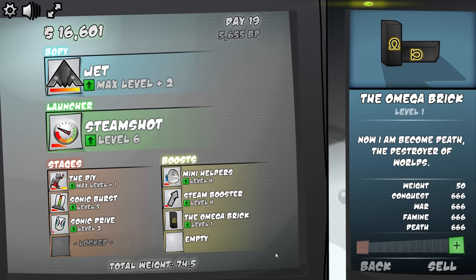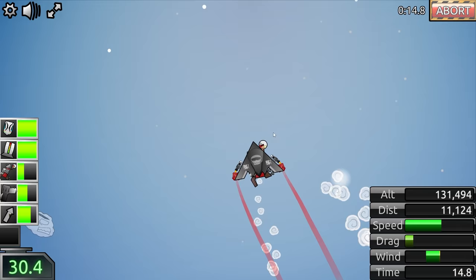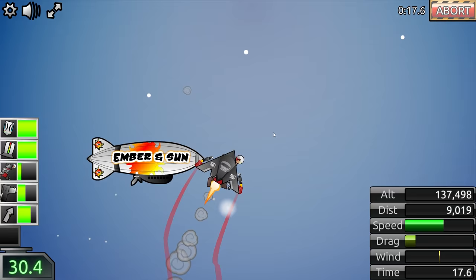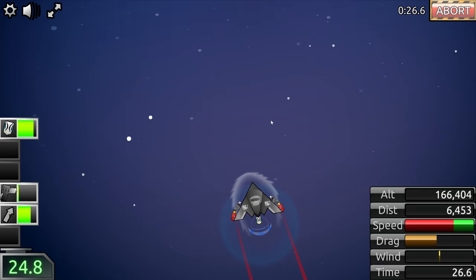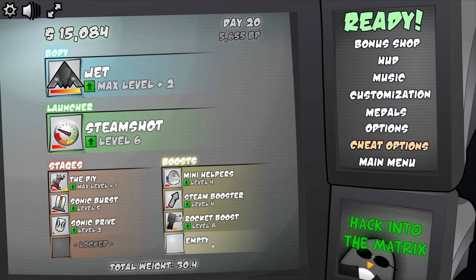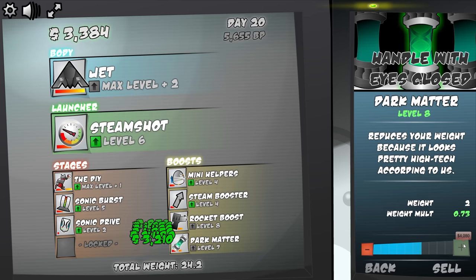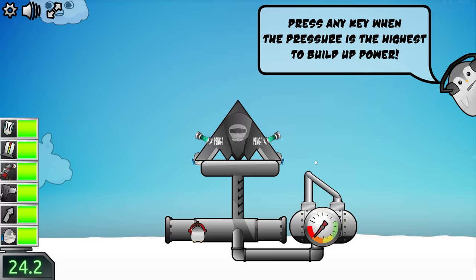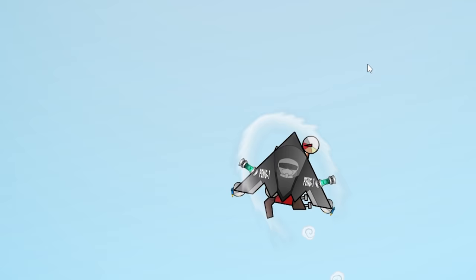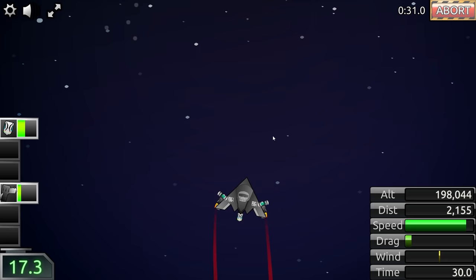We're going to try the rocket boost instead because it's very expensive and obviously expensive means good. I also want to swap out this launcher because this little minigame is kind of annoying me. But we did have a pretty good launch — there's 100,000 feet already. We're definitely hitting a lot of things on our way up, but we're still on our way up. The rocket booster seems pretty good. When we broke 200,000, we might get 210,000 if we're lucky. That one was worth $15,000. Adding the dark matter thing can make us lighter — we went from 29 pounds to 24. This will be an interesting test to see what making ourselves lighter does.